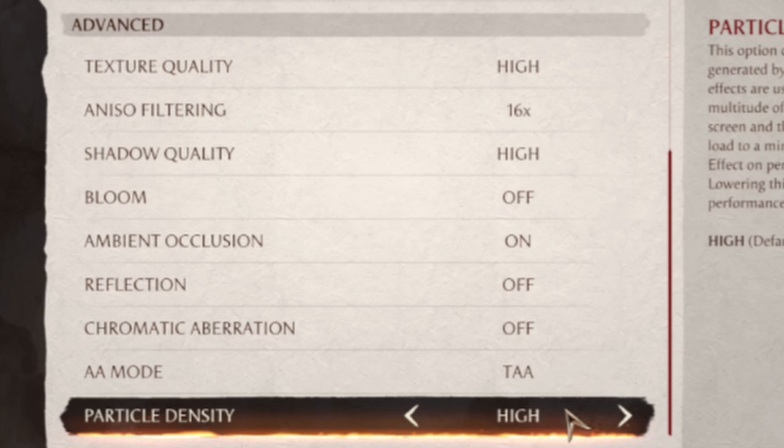Shadows make a slight visual difference — they apply more to characters than to surrounding objects. If you want to help performance a lot, just turn shadows all the way off. One of the biggest settings I 100% recommend turning off is bloom — it's taxing on both GPU and CPU and doesn't make that much of a visual difference in Mortal Kombat.